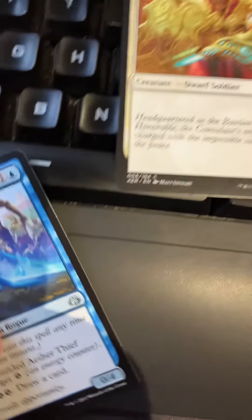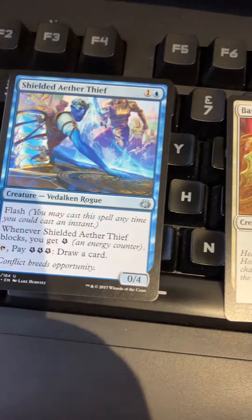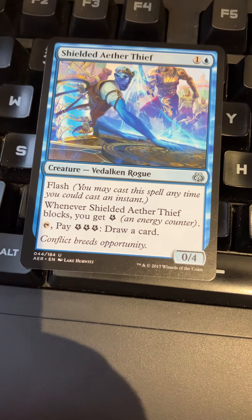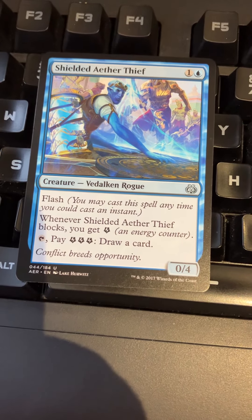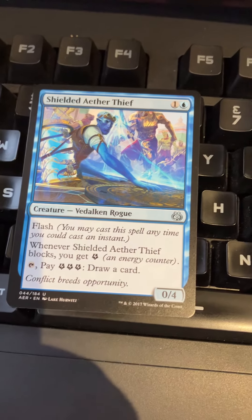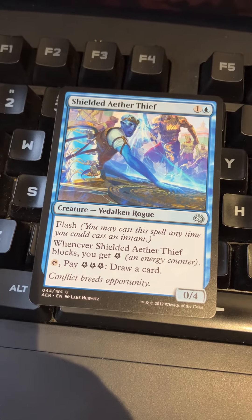Shielded Aether Thief — one blue for a flash zero-four Vedalken Rogue. Whenever it blocks you get an energy counter, and pay three energy to draw a card. You can never really argue with blue drawing cards.